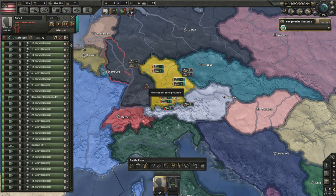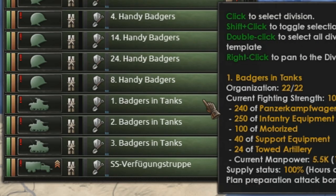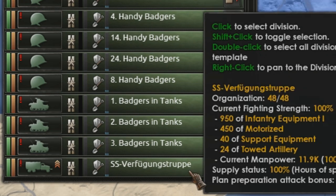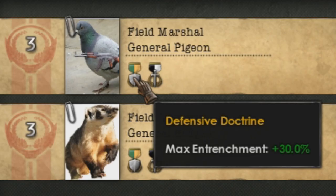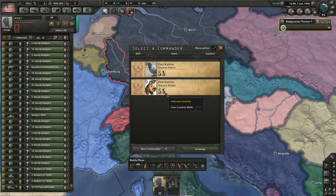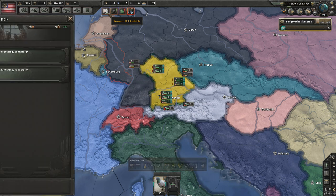We actually start with 30 divisions, which definitely isn't overpowered at all, including handy badgers, badgers-men, and badgers in tanks. We also have an SS division, because every badger needs an SS division. There's also pigeons. We have General Pigeon and General Badger. Let's get the pigeon in the field — he's holding an AK-47, so clearly he's definitely a solid pigeon.